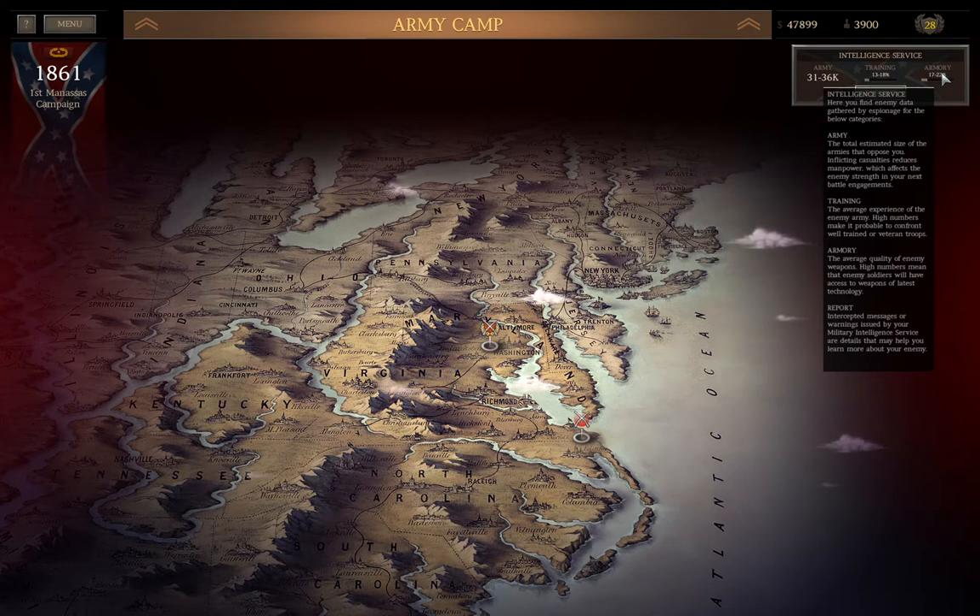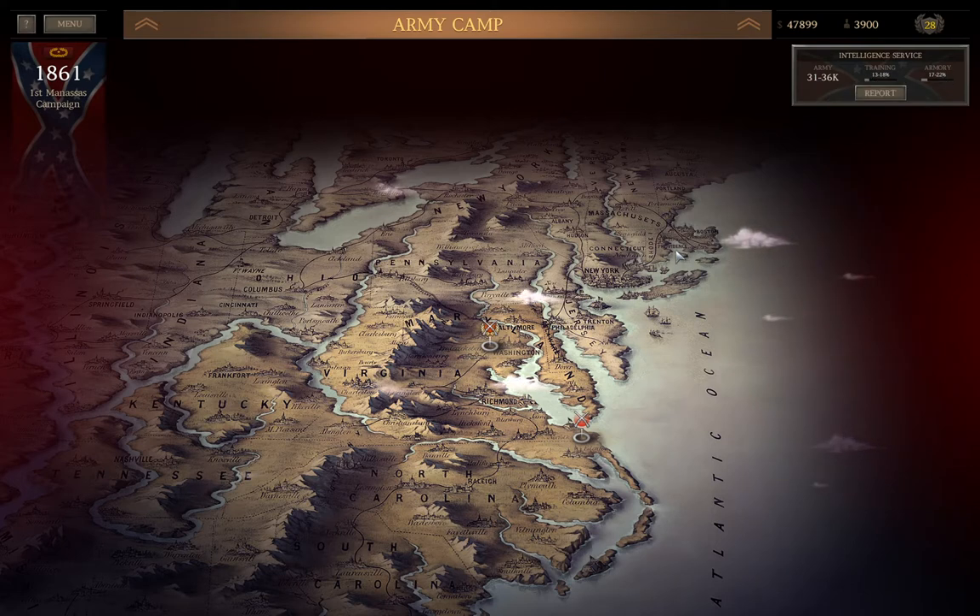This box shows the expected size of the opposing army, its level of training, and its availability of equipment for the next fight. The right two numbers are pretty self-evident, and in addition to being affected by battle casualties, they can also be further influenced by side battle specific bonuses, which I'll have an example of after I complete the next stage.